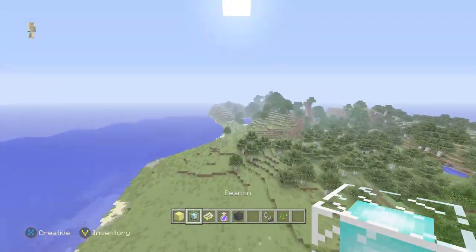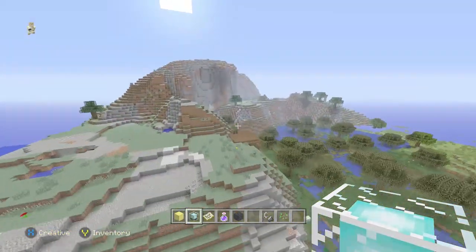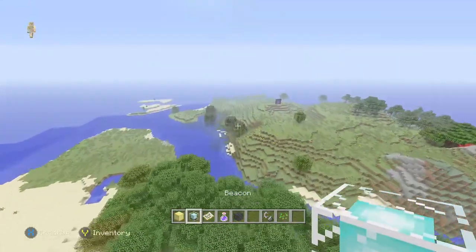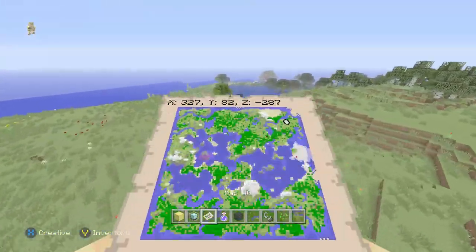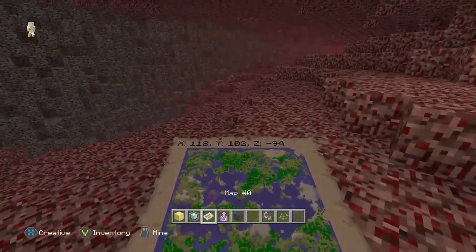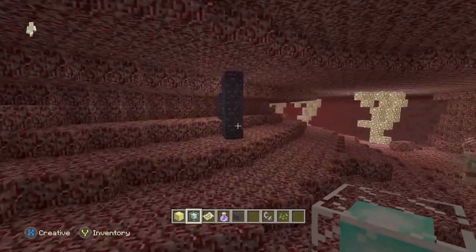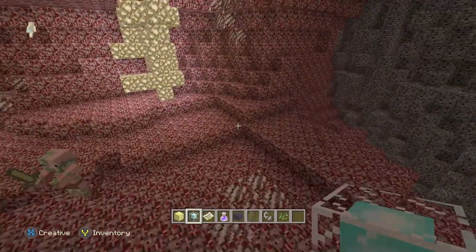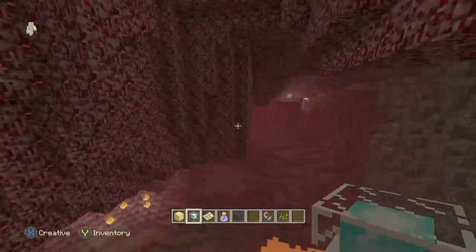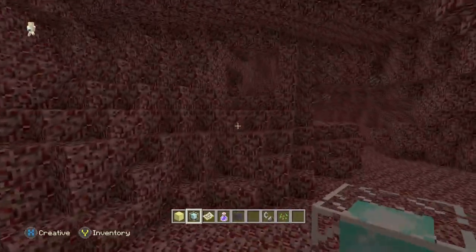Going to the Nether reveals something even stranger — something that I think has to be a glitch with this seed or with Nether generation in general right now. If you make a Nether portal in the top left area of the seed and go through it, you find yourself in a little raised cave, which is great because you're less likely to be attacked by ghasts. But also, look at the Nether — look at these glowstone formations. There's like five bits of glowstone in a row, as many as it can generate before hitting the big wall. And then it regenerates one just over here again. That's how the whole world works here.